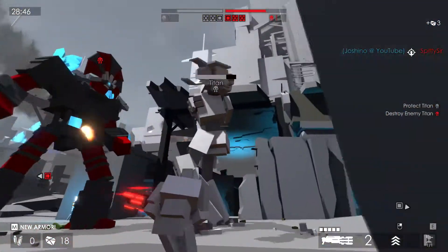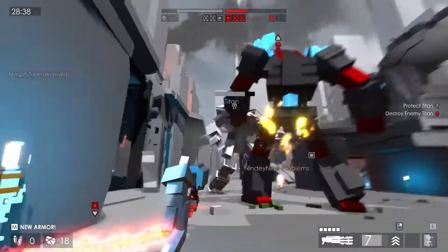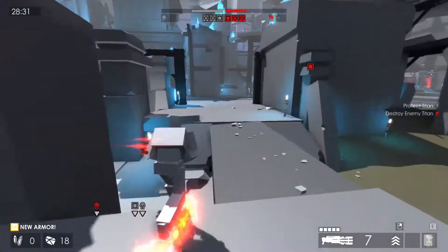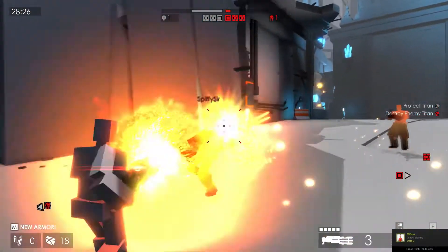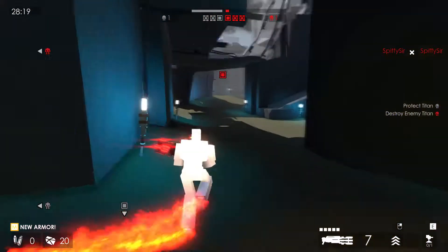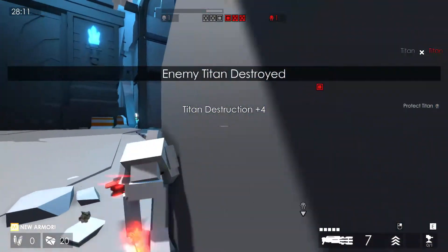Gameplay-wise, there's a Titan mode which is the most interesting to me because it's almost a cross between a MOBA and a shooter. Basically, there are two titans on each side of the map and they move toward the center and clash with each other. Once one falls, the enemy team becomes the attacker and tries to attack the base. In the middle there are also creeps spawning — little spiders — and you have to kill them to get materials to craft better armor and items for yourself and your team.